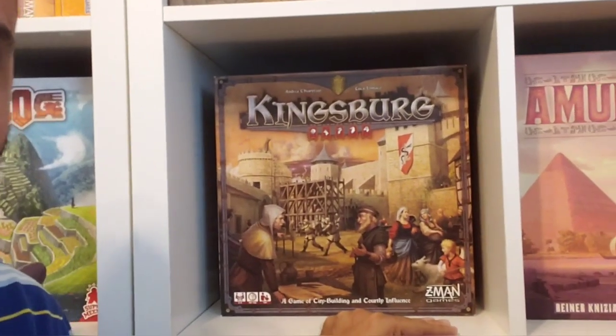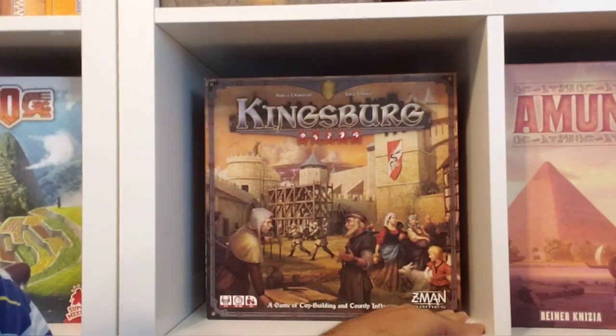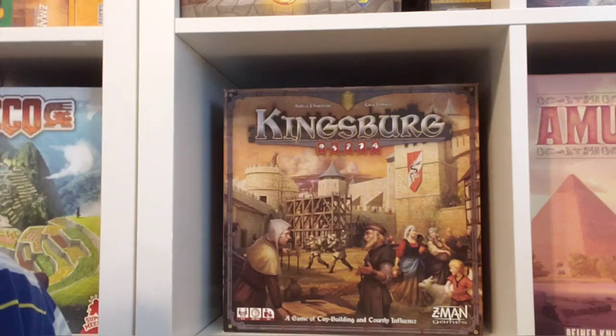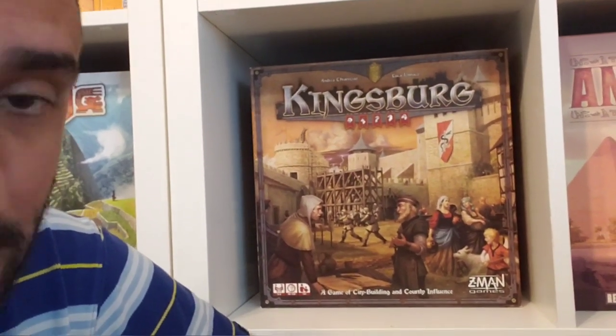Hey everybody, welcome back to When Harry Met Board Games, where we feed our people with relatable content and our victory condition is your satisfaction. I'm Harry and today we have another episode of my board game collection, Shelf by Shelf. Today I'm going to be covering Shelf number 6. The first thing we have covering the games behind is Kingsburg, one of my favorites. This is a worker placement game where your workers are dice — so it's a dice placement game.